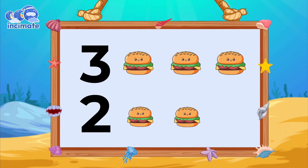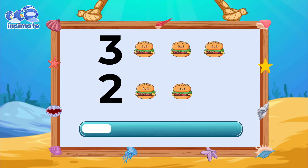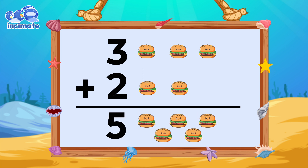You'll have to add these three burgers up here to the two burgers down there. Let's go for it. Adding up three plus two is one, two, three, four, and five. Five. There are five burgers.